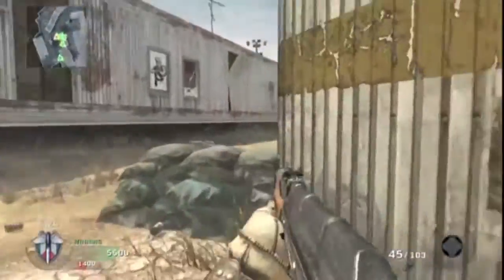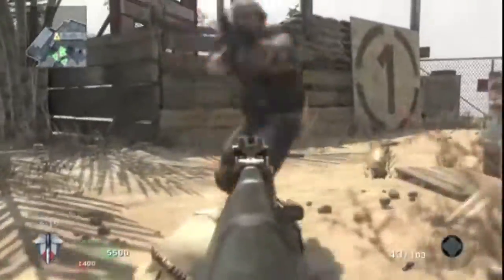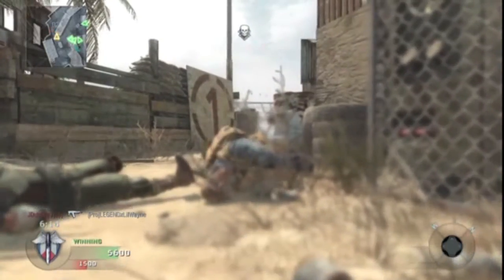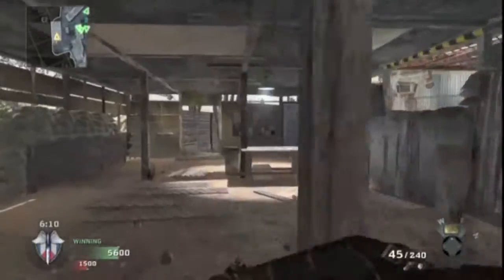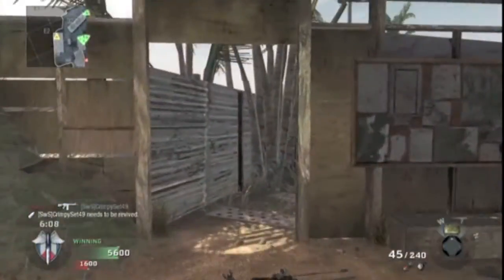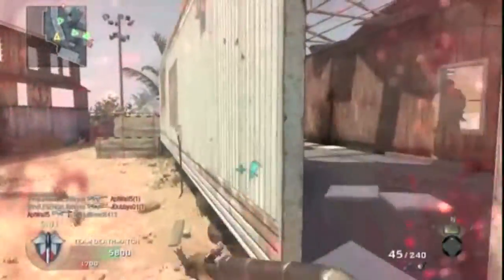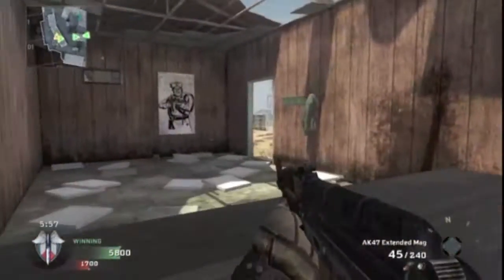Then we move on to the four sniper rifles — there's four shotguns and now there's four sniper rifles. We start off with the Ballista. This is the bolt-action sniper, deadly from the chest up, with faster handling speeds. This gun might be the next L118A or the next MSR from the last game. There is another bolt-action sniper, but we'll get to that in a bit. This one looks pretty good and I'm definitely going to be using it.